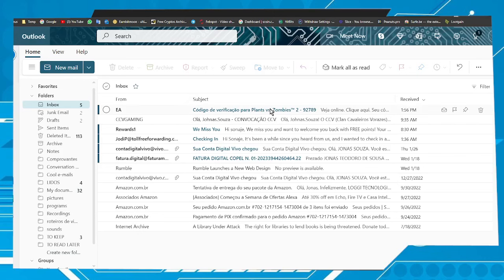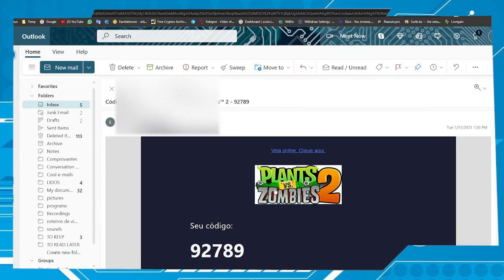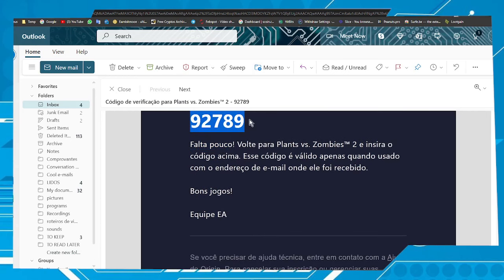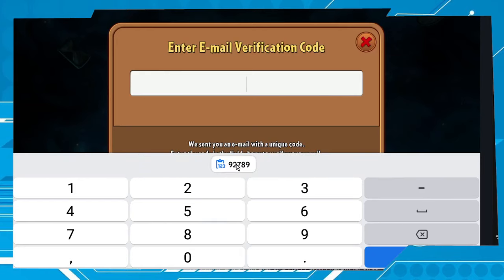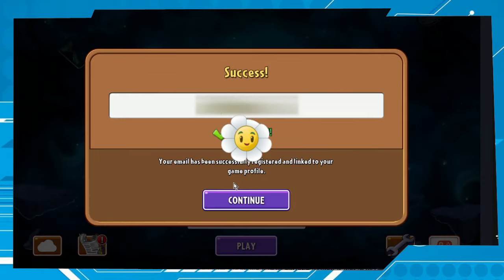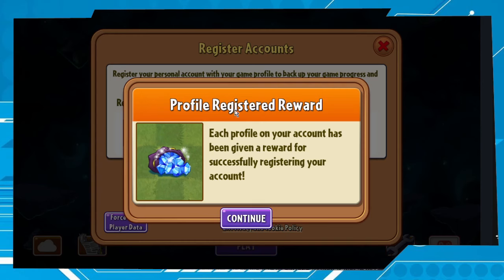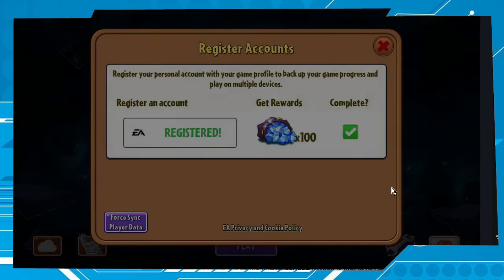Here it is — let's click on it to get the code. Your code is 927-89. Copy, paste, and enter. 'Attempting to submit verification... Verified — success! Your email has been successfully registered and linked to your game profile.' Click Continue. Profile registered — reward — Continue.